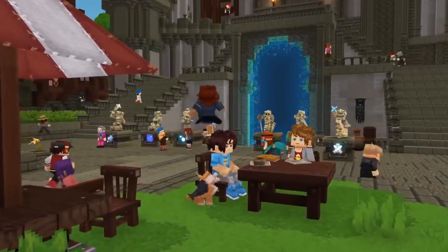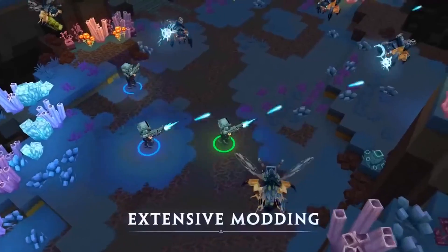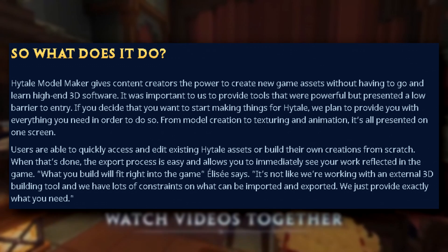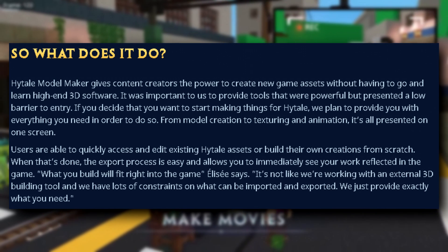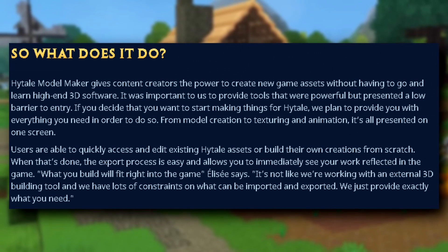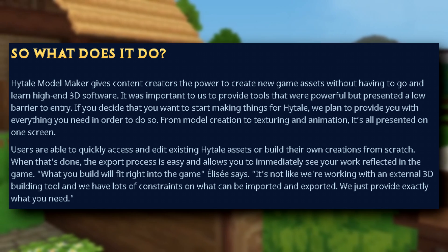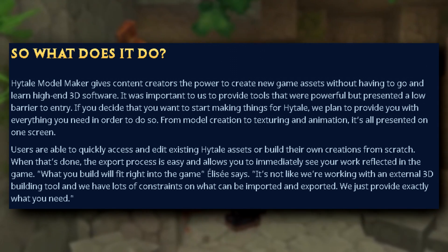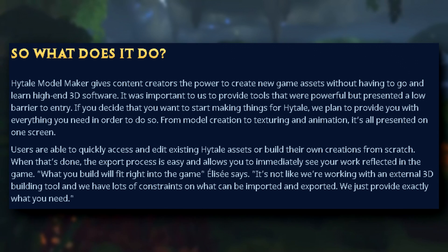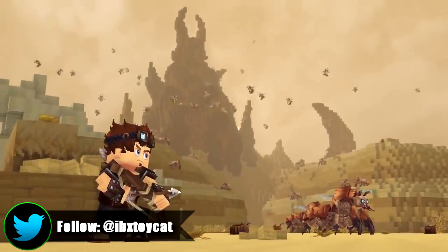When you look at the trailers, it seems like there's almost too much emphasis on all the stuff you could do that way — like how many people really want to make new models and new mobs, etc. But with the actual abilities you have in the game, it's something they really want to show off. The Hytale Model Maker gives content creators the power to create new game assets without having to go and learn high-end 3D software. It was important to provide tools that were powerful but presented a low barrier to entry. From model creation to texturing and animation, it's all presented on one screen. Users are able to quickly access and edit existing Hytale assets, or they can build their own from scratch. When that's done, the export process is easy and allows you to immediately see your work reflected in the game. It's not like working with an external 3D building tool with lots of constraints — they provide exactly what you need, so you can edit pretty much anything within the game inside the game's creative mode.